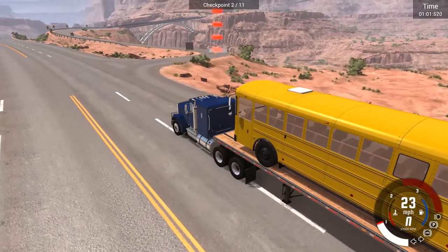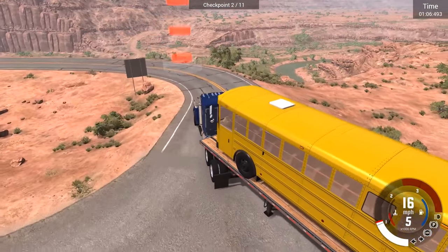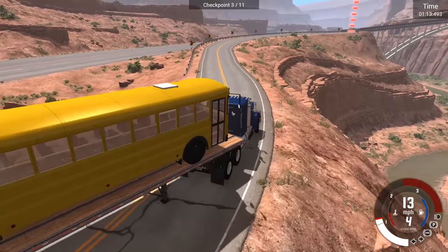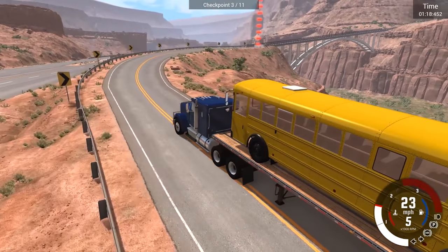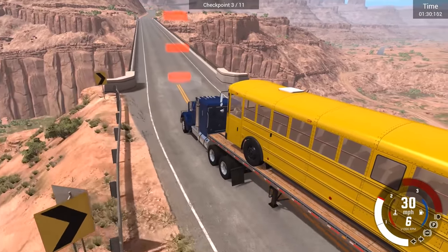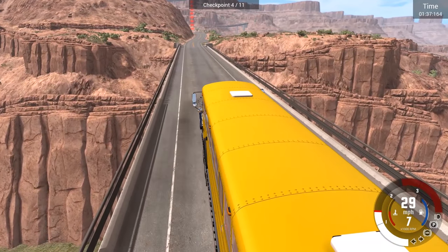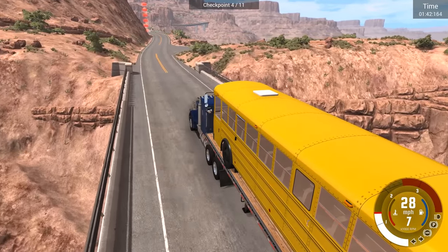Alright, first turn coming up. I'm not really sure how fast we can get away with taking a turn, so I'm just going to go pretty damn slow. Oh, we damaged the truck — I have no idea how, but it seems like going about this speed should be pretty good. We have 11 checkpoints to get to, so we're going to have to be very, very careful here. It's really wobbly. And the checkpoints are very tiny, so we have to make sure to hit right in the middle of them, because we cannot afford to turn around in this thing — that would spell disaster for sure.